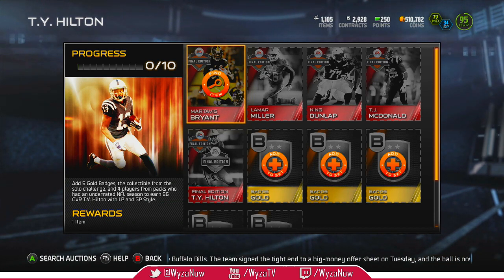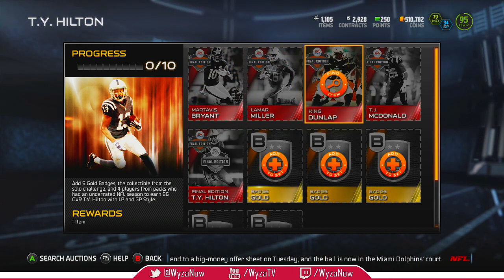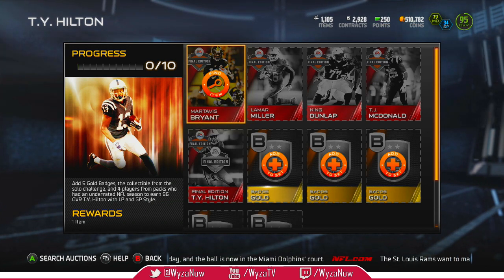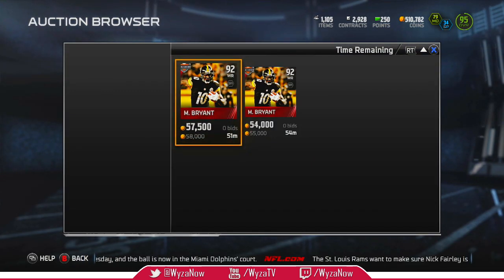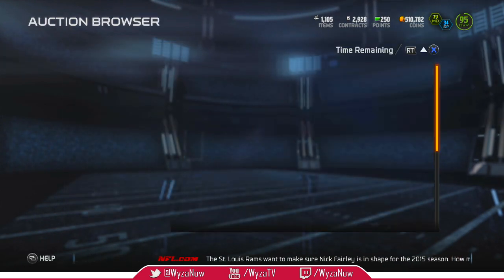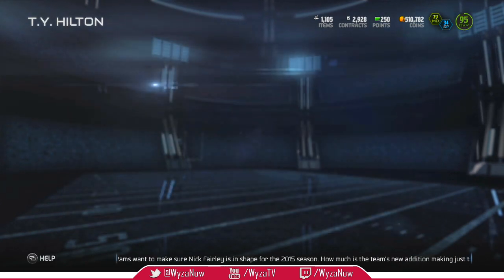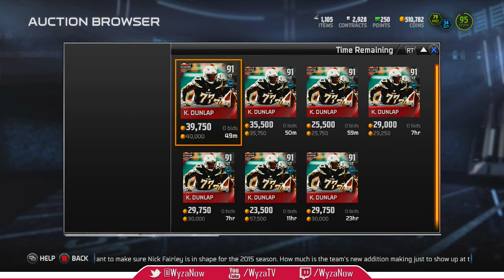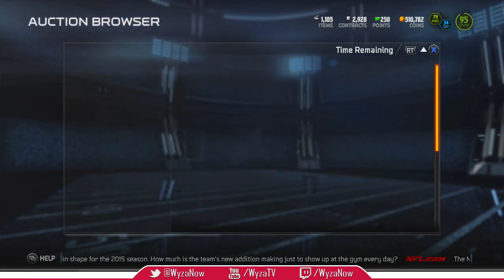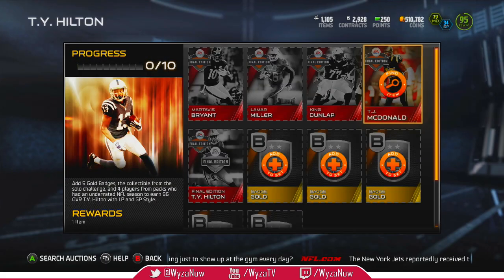I wanna get my hands on this card now. So we got Martavius Bryant, Lamar Miller, King Dunlap, and TJ McDonald. Let's take a look right now to see what the prices of these cards are before I get started on my little bundle. So far we're going for 55K. Lamar Miller with a bunch more Ks. I'm probably not gonna be buying the cards outright. Right now the prices are gonna drop, of course. And Mr. McDonald? Okay, so we have an idea of what the prices are.